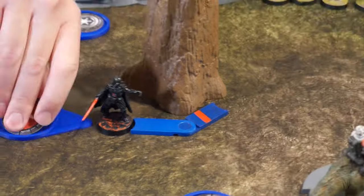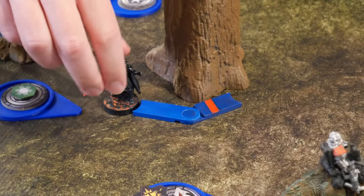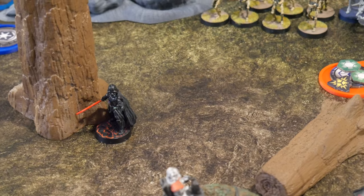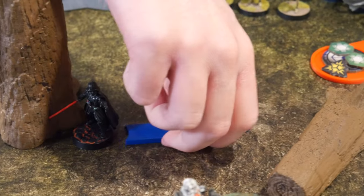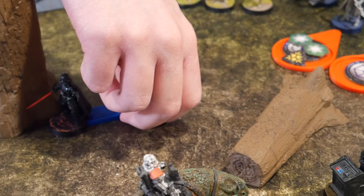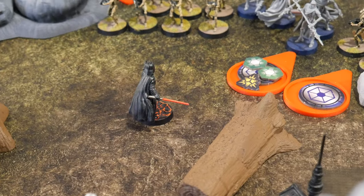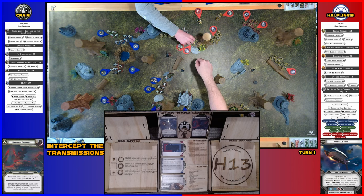Got Vader — he's going to use Force Reflexes to get a dodge token as a free action, then take a move and throw his lightsaber at a B1 squad, then take another move. One hit — it's dead. Taking out a B1, not the machine gun or the leader. They take a point of suppression.